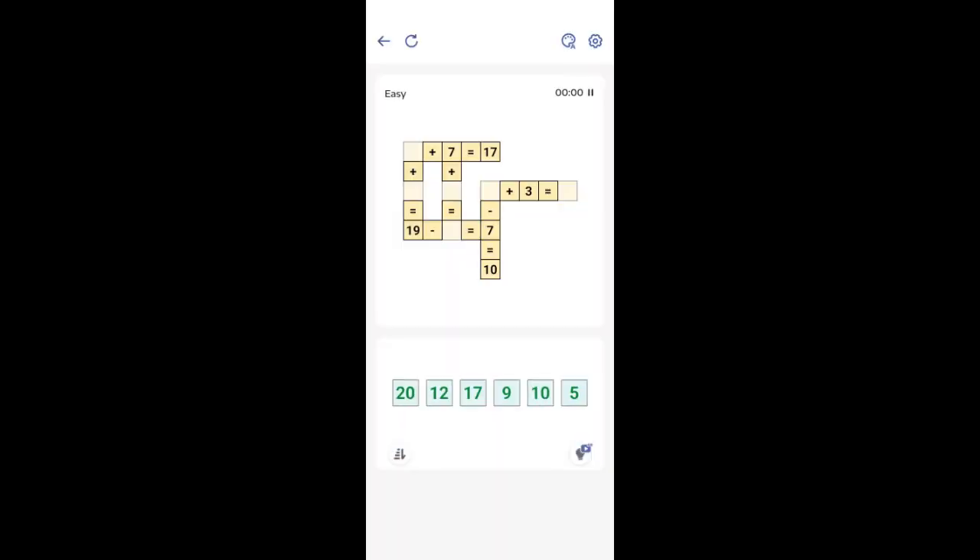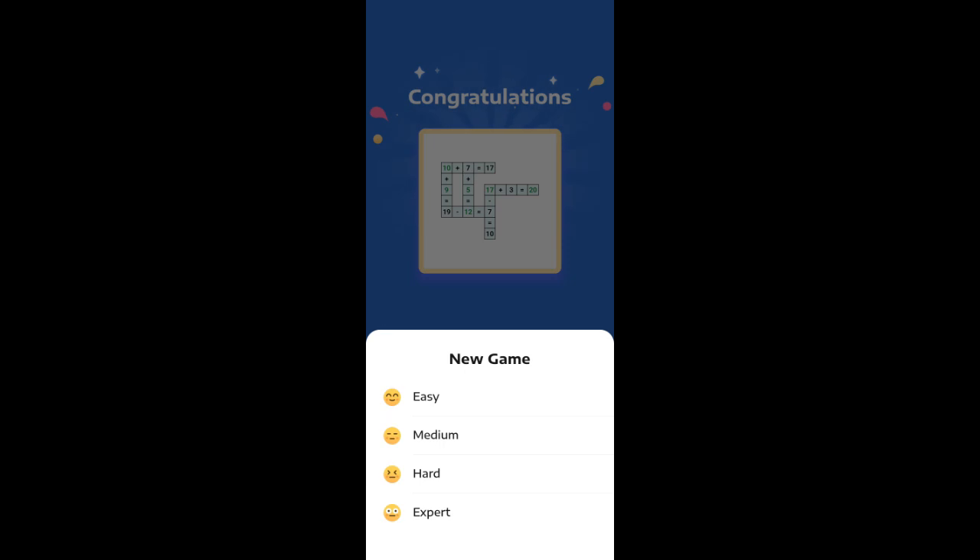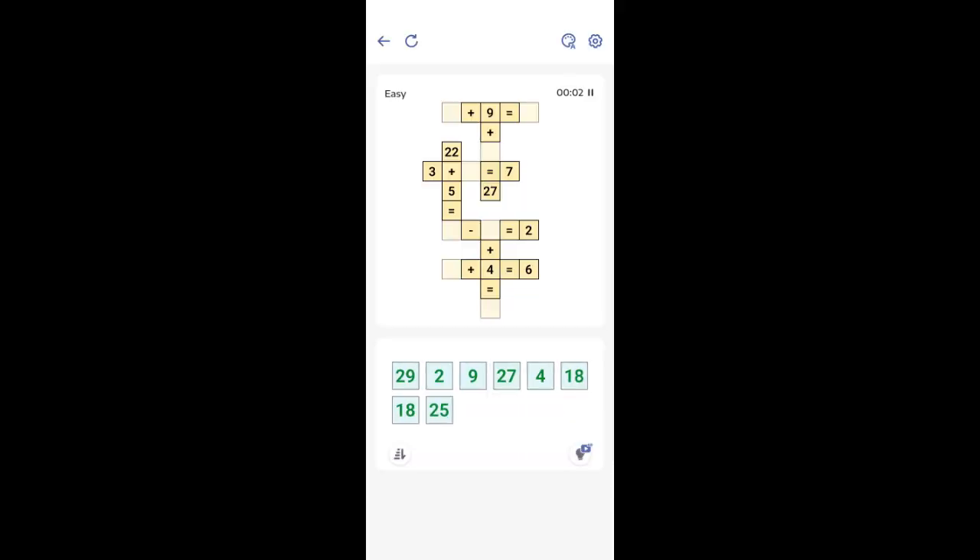Easy. Let's stay here for a little while. 10 plus blank equals 19 — has to be a 9. Some of them you get two answers you have to do. 7 plus what equals 12? 5 — yes, sir. Got the second one done. See where it says easy up there? We're going to stay with the easy for a little bit. We'll figure out what we're doing here.